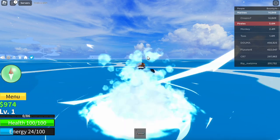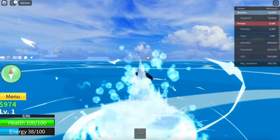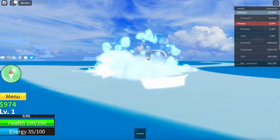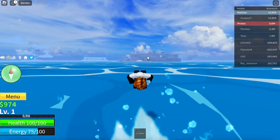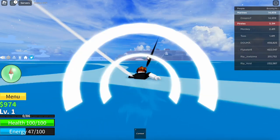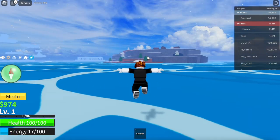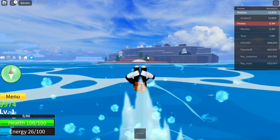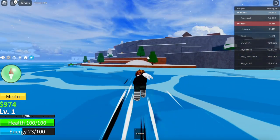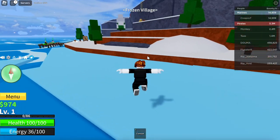As we get closer the graphics are loading in more. We can get all the Blox Fruits for absolutely free — leopard fruit, venom fruit, shadow fruit, Buddha fruit — everything, completely free. Over here we've got some trees with snow on them, looks like a winter-type place. We're now arriving at the Frozen Village.